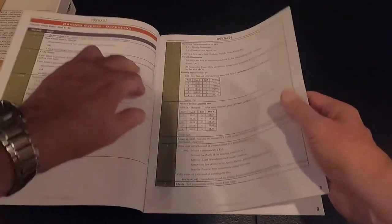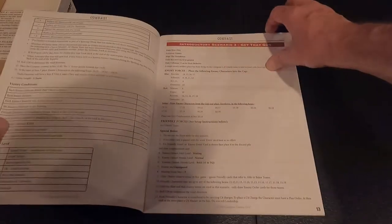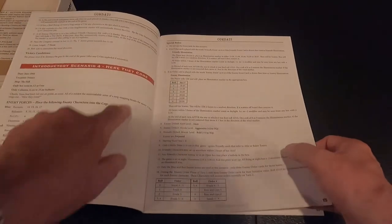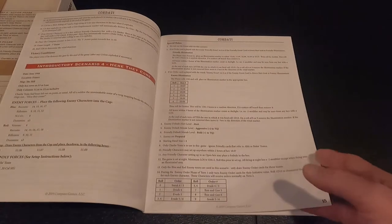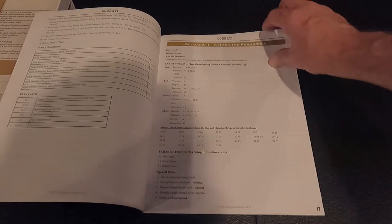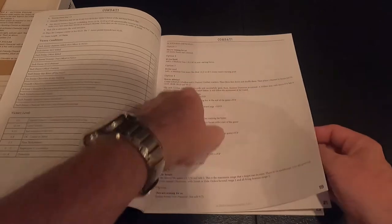The scenario book has random events for attacking and defending. Introductory scenario: A Meeting of Patrols. Then Rendezvous — another introductory. Get That Gun — another introductory. So there are four introductory scenarios to teach us the game. Then we start getting into the attack scenarios — Attack the Farmhouse.